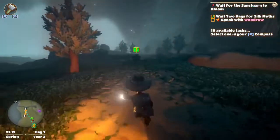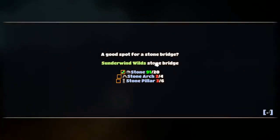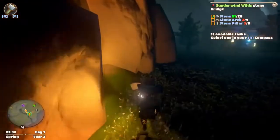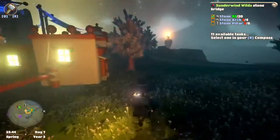Oh, there's definitely something craftable here. A stone bridge needs more arches and pillars. Well, I think this is probably a decent place to end this episode. In the next episode, I think we're going to head back over to the Moth Sanctuary, and I do hope you'll join me then. See ya, bye bye.